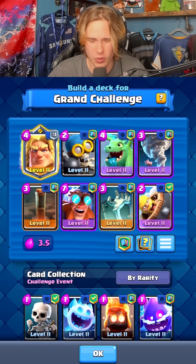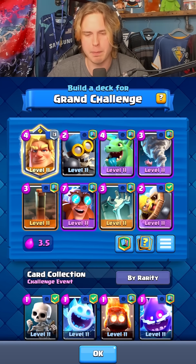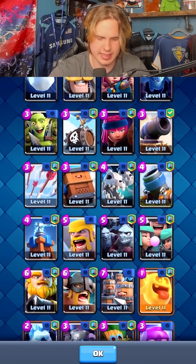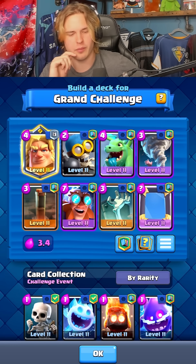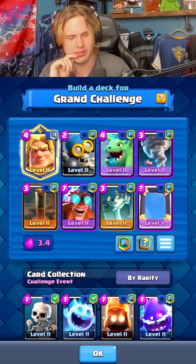I'm thinking about putting mirror in instead of barb barrel. Does that even decrease the average elixir cost though? It does by 0.1. I think that's what we do.